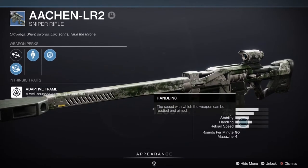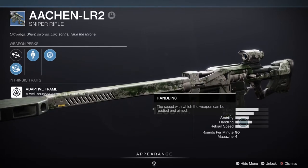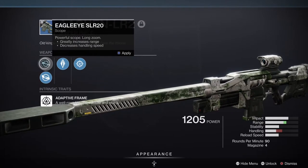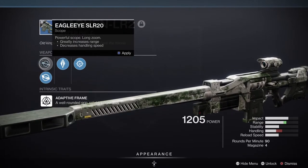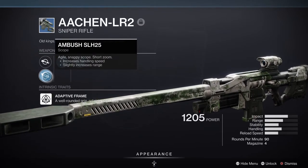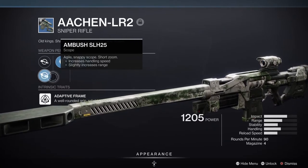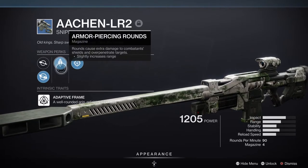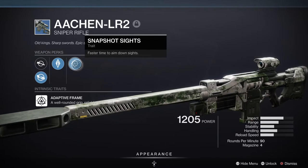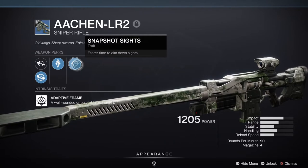Another sniper I really like is the LR2, a blue sniper. It's level capped but in normal PvP that isn't a problem. What I love is its low zoom Ambush scope (SLH25), which gives you a wide field of view so you can still track enemies even if they're in your face. The handling is very decent, the impact is reasonable, the range stat is low but that doesn't matter, and the reload speed is okay. You get four bullets in the mag. It's a blue sniper but I really love it — and it has Snapshot.